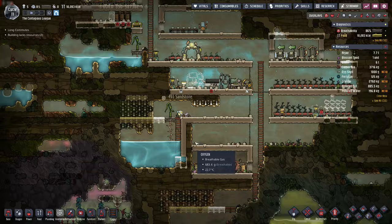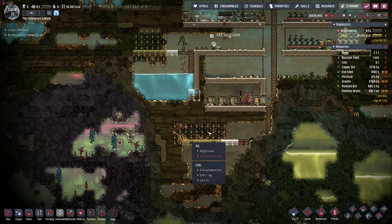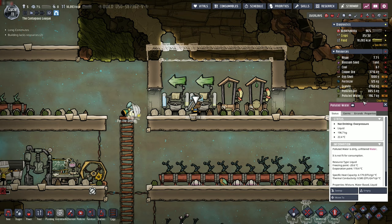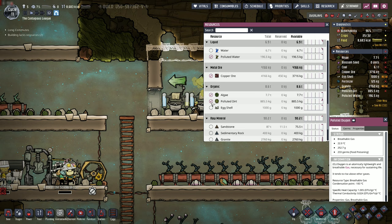Back to the matter at hand - we need to figure out where to put things. Carbon dioxide is over here, and this down here is where we need to get everything dug out for the carbon dioxide. Let's go ahead and mark the polluted water and polluted dirt as things to keep track of. We'll clear everything else.